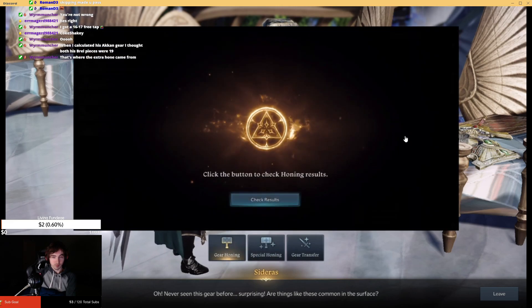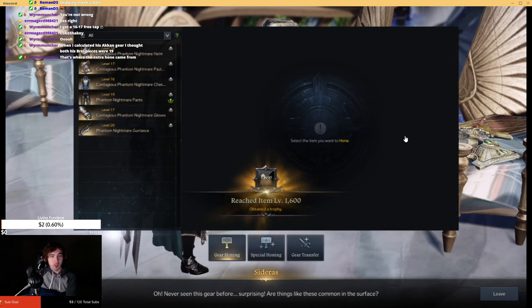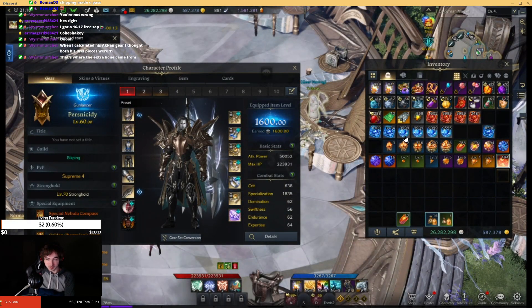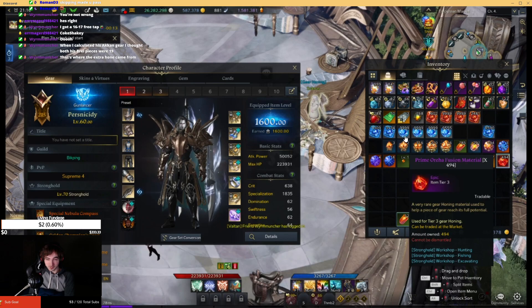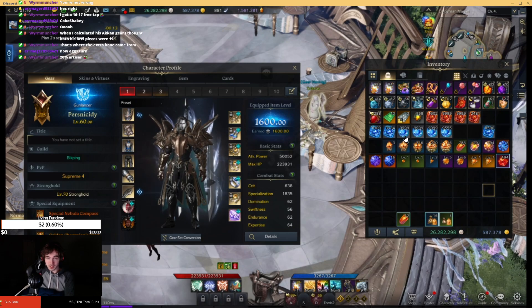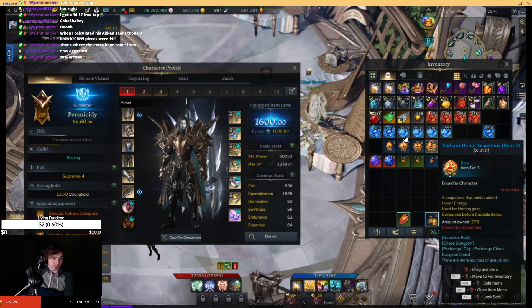We are going to cry a little bit. Oh, that's okay. I got spoiled — holy shit, he's done it. I have done it! It only took me 1,006 fusion material. You don't even — you had no tradable leapstones, right? You've only been using bound? Yeah, I've only used bound.